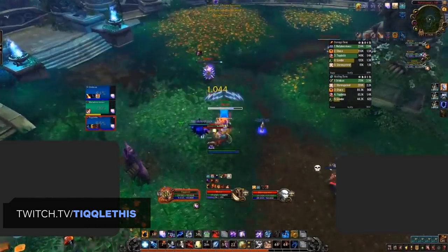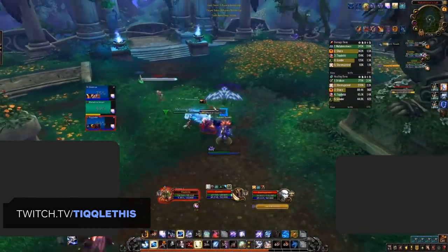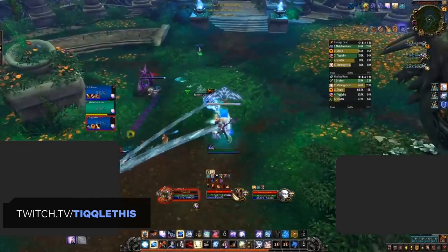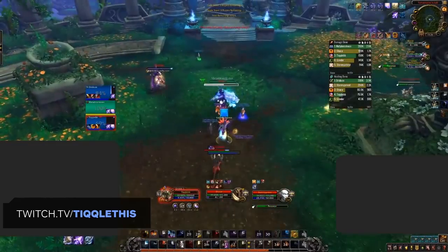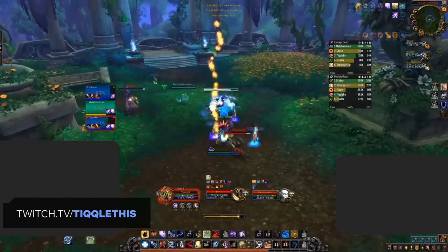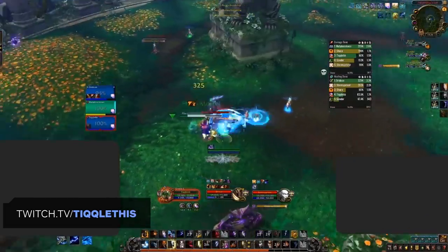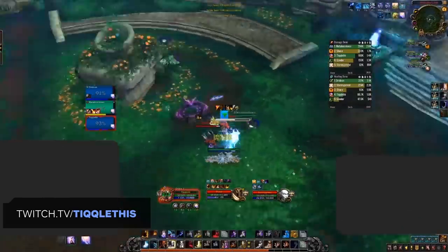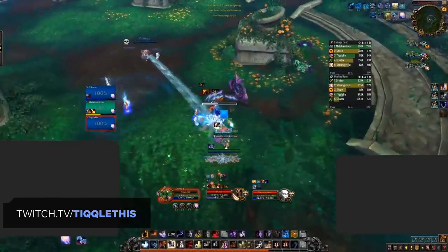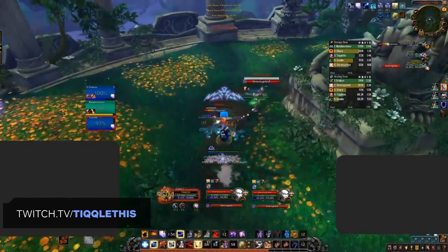So what does this mean for the playstyle of the spec as a whole? Enhancement's main damage still focuses primarily on Storm Strike, combined with Ascendance and the PvP talent Shamanism, in order to deal insane burst in small windows. This has only been improved upon with the addition of Covenant abilities and Legendary items, which further provide the instant burst damage that Enhancement is capable of. But for the most part, you can expect high burst damage, good team utility, but sadly very weak self-defensives.